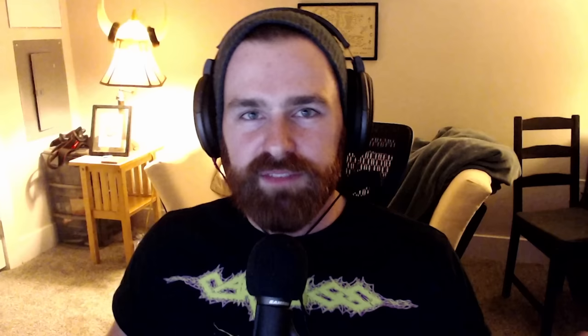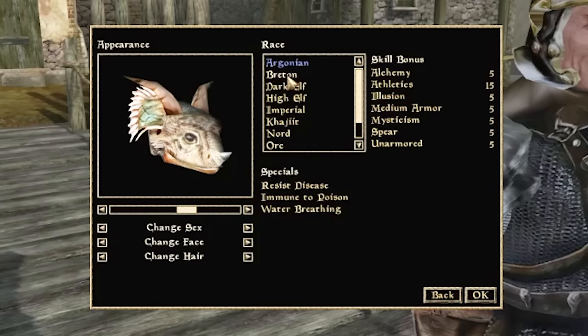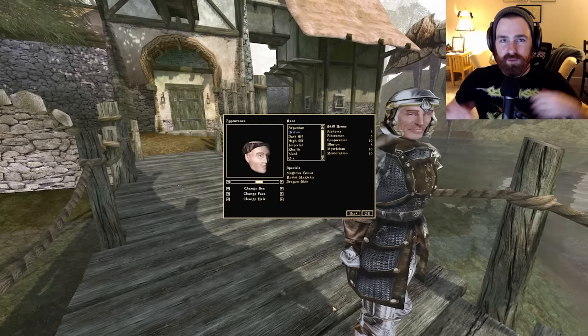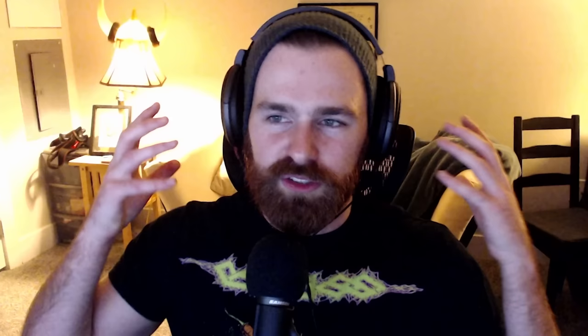If you want something different from Dark Elf, my runner-up for Spellsword would be a Breton — incredibly effective spell casters — but I'm saving that breakdown for a future Battle Mage style build video, as it leans more on the spell side. For today's video, I'm going with the Dark Elf: the perfect jack-of-all-trades, flexible and perfectly in tune with being that fighty spell-casting skirmisher.